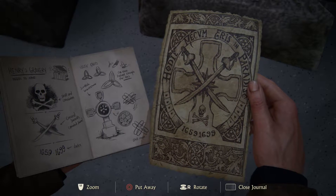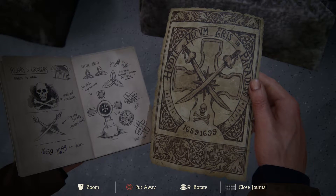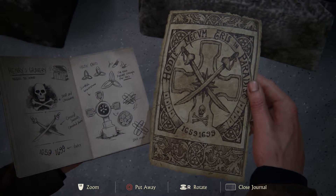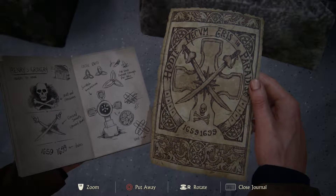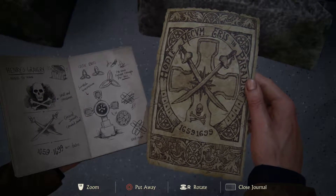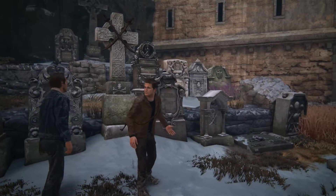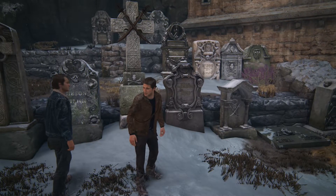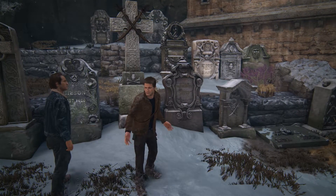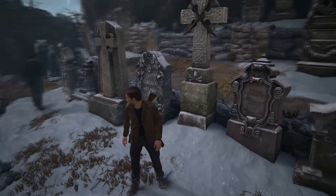Looking back at the book, we're supposed to look at Henry's bravery — skull and crossbones, cross swords pointed down, and the date range 1659 to 1699. Cross cutlasses, skull and crossbones and those dates — we find a tombstone with all three and we're in business. We'll desecrate some graves.